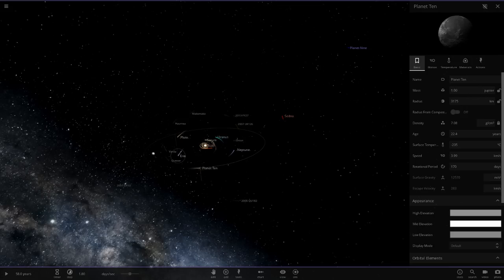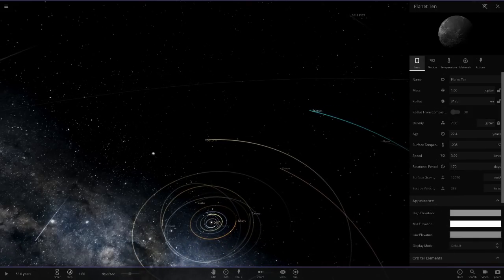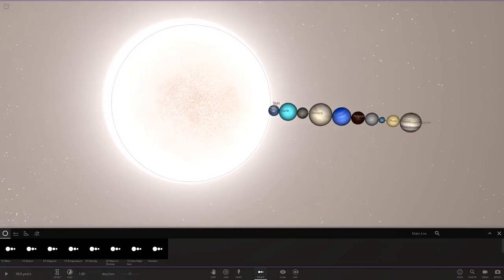You guys asked me to add it in, so Planet 10's got a mass of one Jupiter as well. Now let's line them all up and have a look at what we've got here — oh gosh.